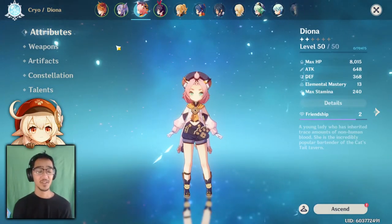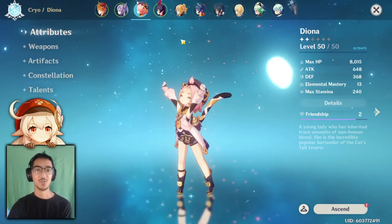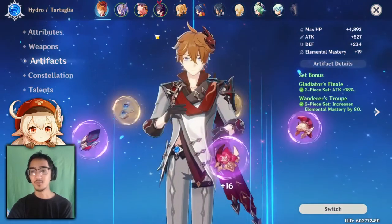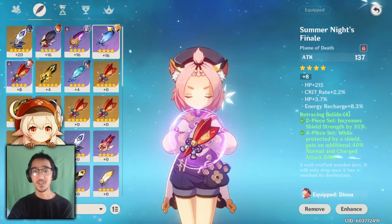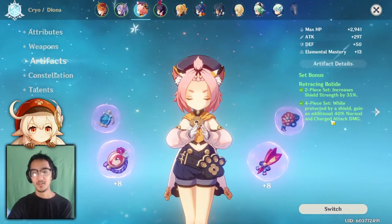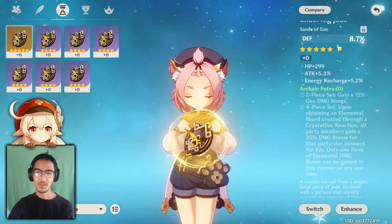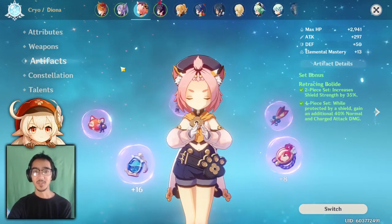To sum it up: I'm going four-piece Bolide. I'm really trying to max his shield out as well as increase the attack bonuses you get with the shield. If you're playing construct-focused, then Archaic Petra would not be a bad idea. Another recommendation is probably Noblesse Oblige. And if you're really trying to go for that two-piece physical damage increase, maybe Bloodstained Chivalry, but I don't really think it's needed because the four-piece Retracing Bolide set bonus is just a lot better. For the four-piece Archaic Petra, I'm not too sure. I feel like the two-piece is fine by itself, and then maybe you can pop in a Gladiator or even a Bolide piece, because I don't think the four-set is really needed.